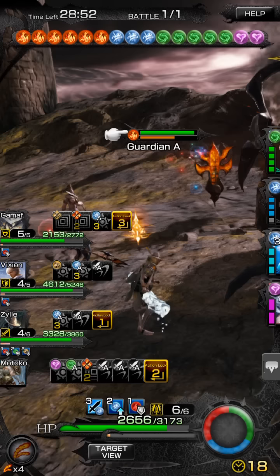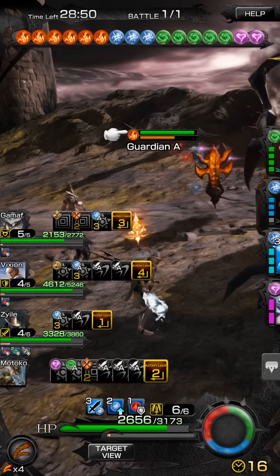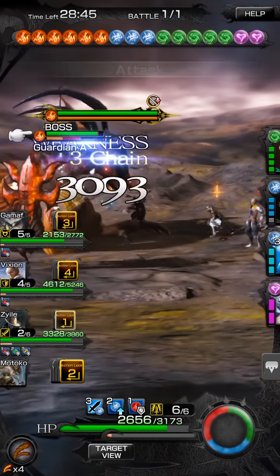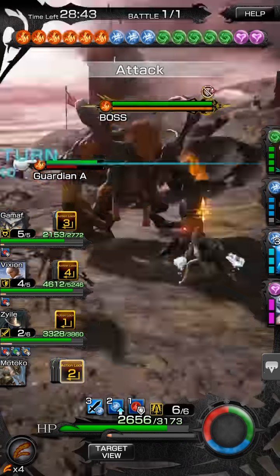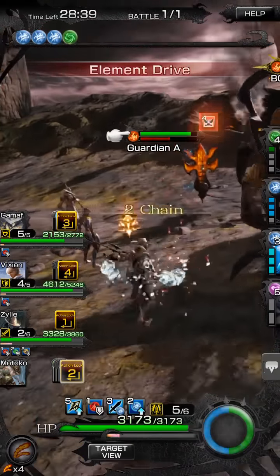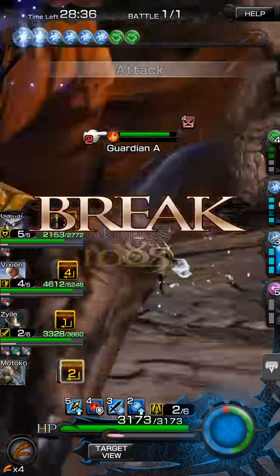And instead of listening to me, the black mage just goes ahead of me and uses a blizzard. If he would have went last, he would have got himself more orbs, been more efficient in any drives that he possibly had, and he would have killed the guardian all in the same turn.